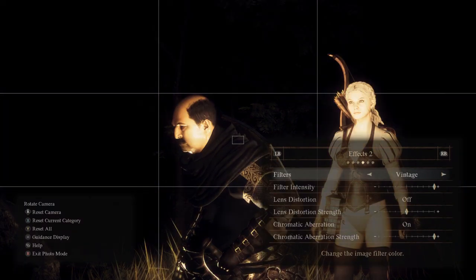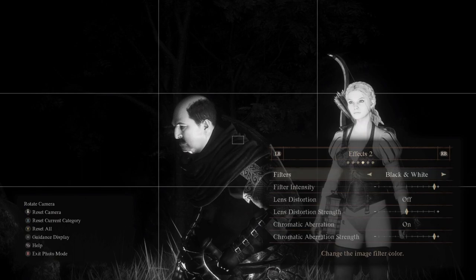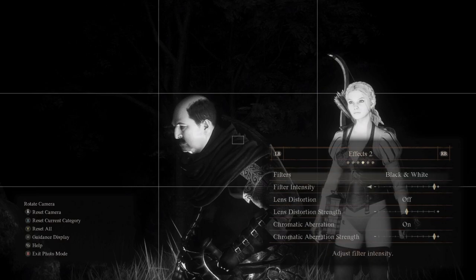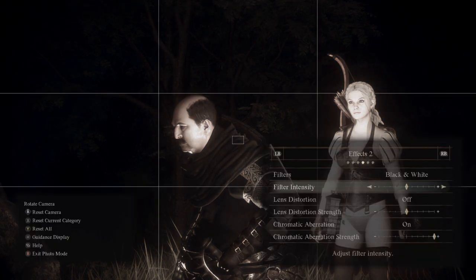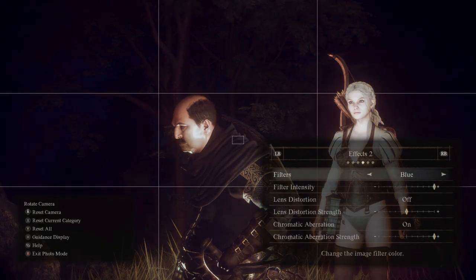Then we're on to Effects 2 — filters. They're all just named differently: we've got sepia, a nice black and white one, pastel, dark. Let's put it on black and white — then we've got an intensity slider. You might not want it fully black and white; you might just want it 50% saturated. Put it on half and there's still colour in it but it's washed out. The higher the intensity, the higher the filter impact.